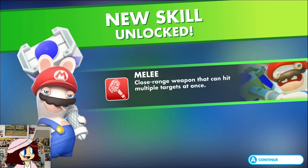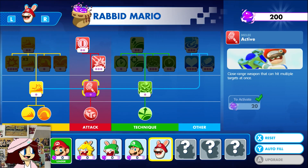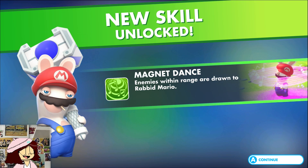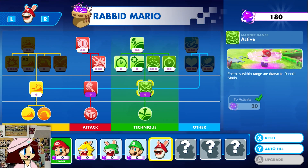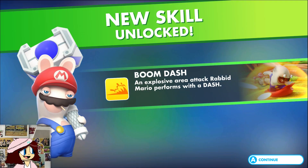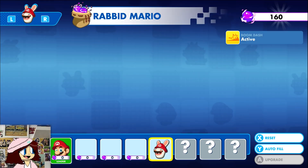I think they're the only Rabbid Mario characters to share a secondary weapon, actually yeah they are. He has Magnet Dance, which will draw enemies towards Rabbid Mario, and Boom Dash, which makes it so when he does a dash it creates an explosion that damages enemies around them as well.